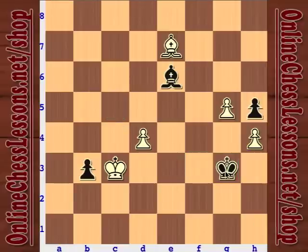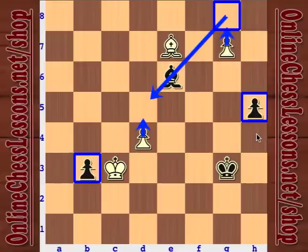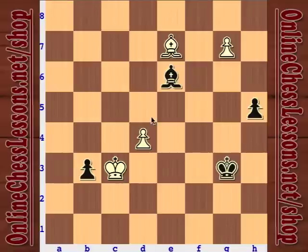With king to g3, the bishop is blocked by its own pawn. Even though material is equal, this really illustrates how important it is to have pawns on different diagonals. Material is exactly equal, black's king is in a more active place, but because black's bishop can control both of white's pawns on the same diagonal, black is going to have an easy time winning.